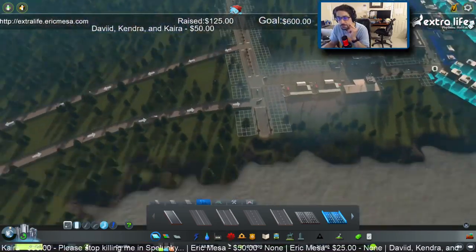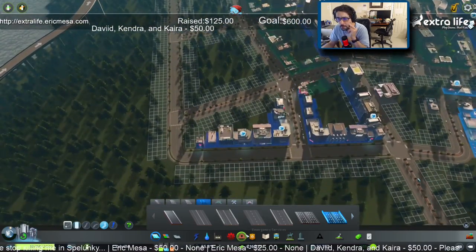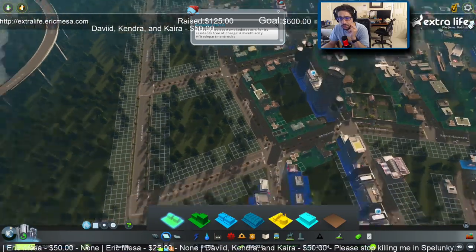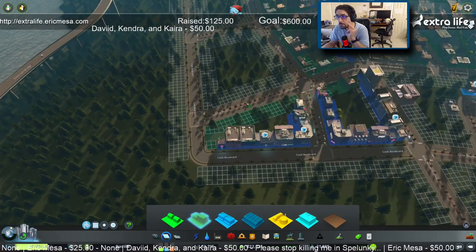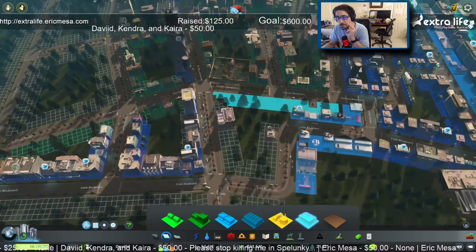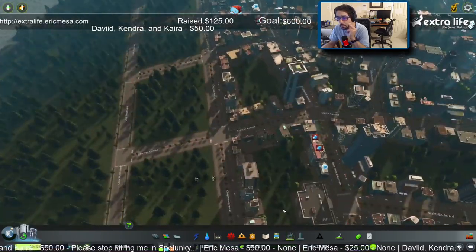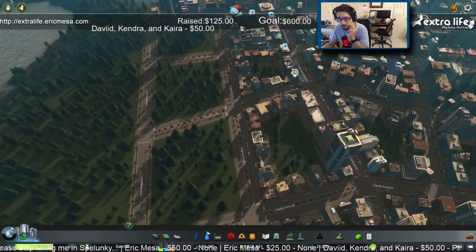So here's the university. What do these guys need? Goods to sell. All right, well, let's do — say here and here and here. Let's do some offices here. And then I think I wanted to do maybe another metro line.